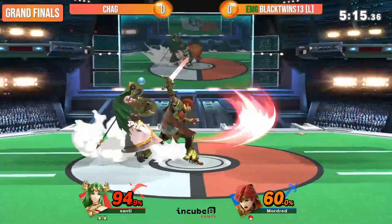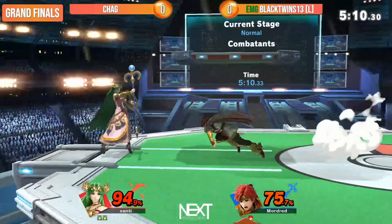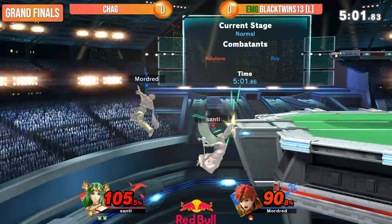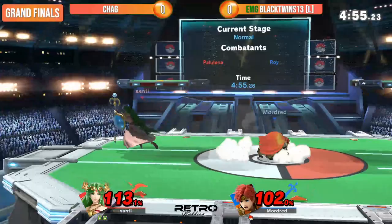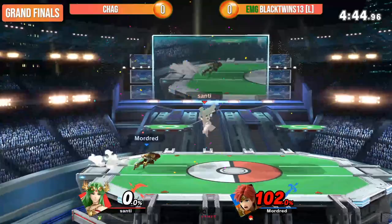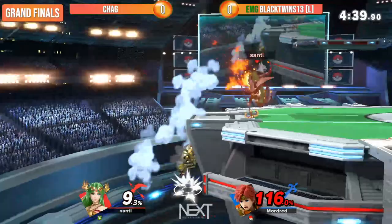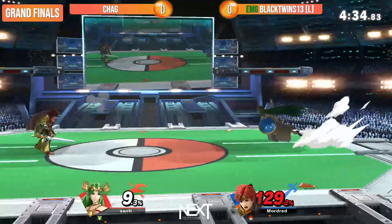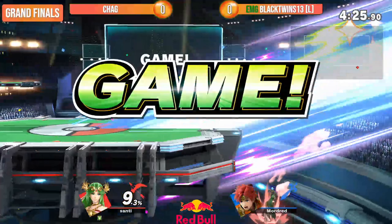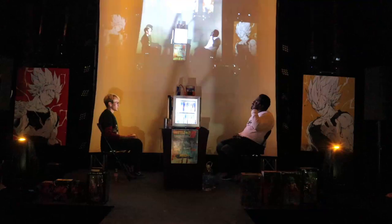Just needs one more back throw. His edge guarding on Roy has been phenomenal. Roy knows what's up, but — Palutena! If Black Twins can connect with that double-edged dance he could equalize this, but Chag's been doing such a good job of not letting him get any actual critical hitboxes. 90% of the things Black Twins has connected with are sour spots, but that definitely was not a sour spot — that was just an up smash. This is suddenly doable.